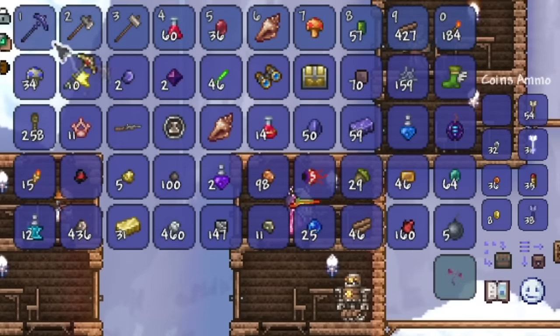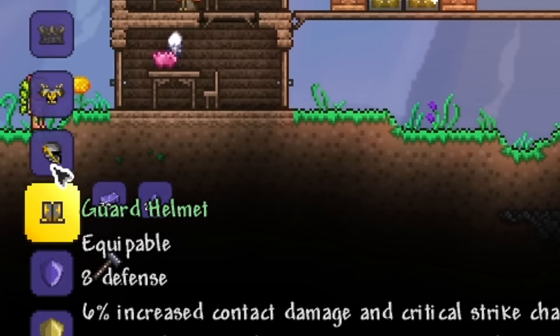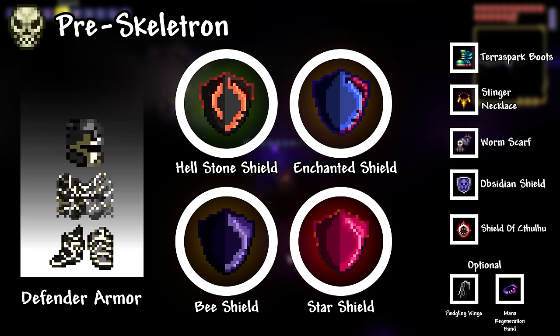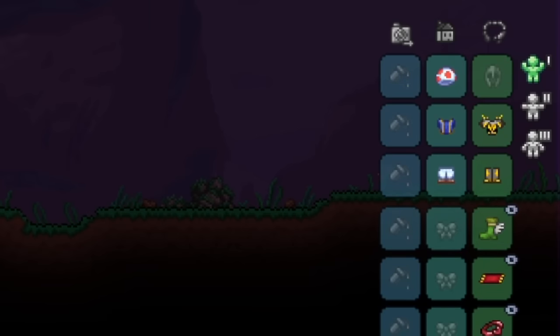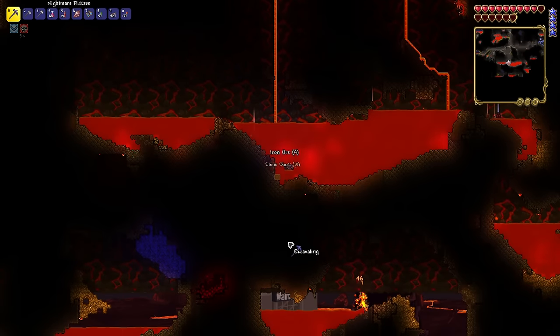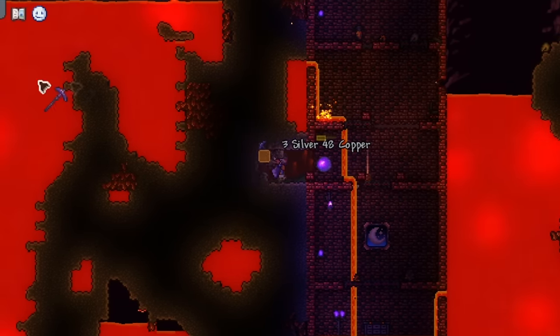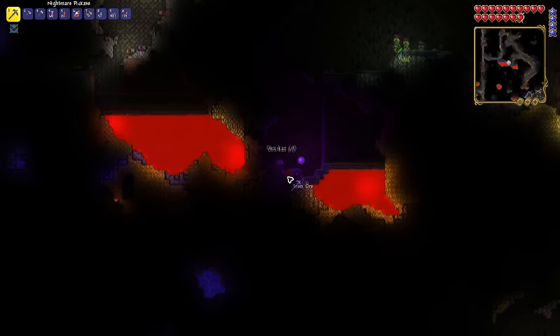Once I came back to spawn, I got myself a Nightmare Pickaxe and a Demonite Shield. Along with this, we were now able to almost craft ourselves a full set of Guard Armor, which is the very first armor set within this mod. I didn't have enough Shadow Scale, so I had to go beat the Eater of Worlds again, and once I did that, I crafted myself a full set of Guard Armor — giving us a total of 31 defense pre-Skeletron. Using my Nightmare Pickaxe with an Obsidian Skin Potion and a Mining Potion, I went mining in the Underworld and got myself a plethora of Hellstone.